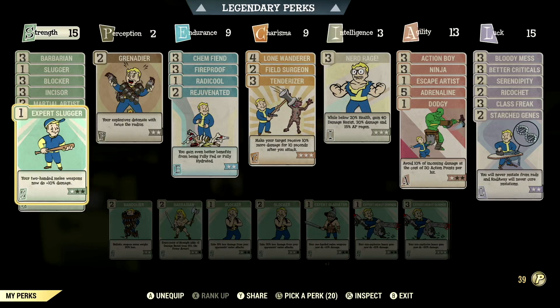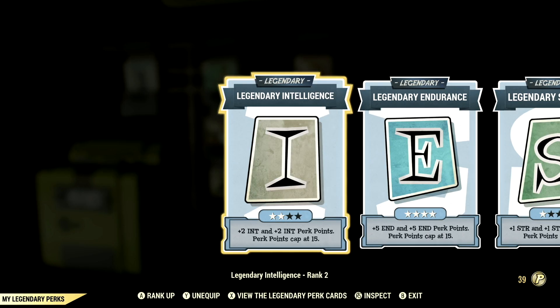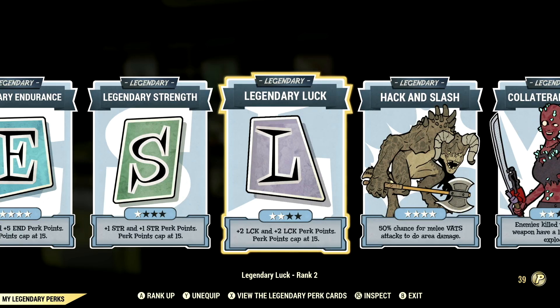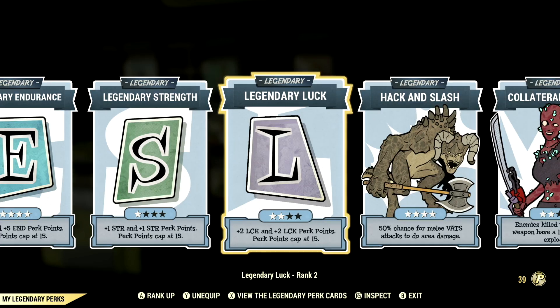Now let's get into the legendary perk cards. Over in all the legendary perk cards that we used to make up my in-game melee build: starting off we have intelligence at 2 stars, endurance maxed out, strength at 1 star, luck at 2 stars, hack and slash maxed out, and collateral damage at 2 stars. These are all the legendary perk cards.